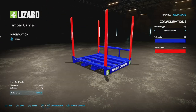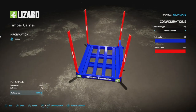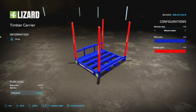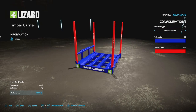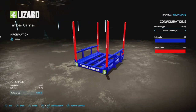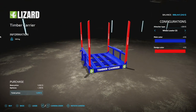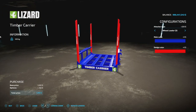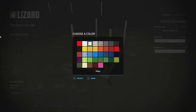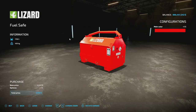From North Mining Company we've got the Lizard Timber Carrier. You set this on the ground, throw a bunch of logs into it, then pick it up later. It can be used as a wheel loader on one side, the other side, or both sides — very nice. Main color is a custom blue and design color is a custom red, but you can choose anything you like.